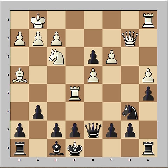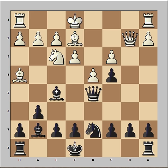White is better developed and white's pieces are more active. The bishop can't go to g7 because the threat is rook takes on e7. So in the game, bishop to g7 was played.